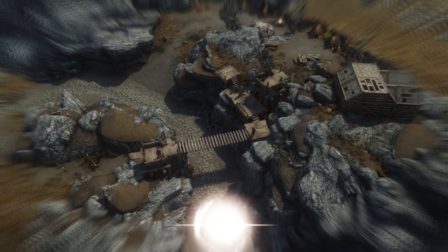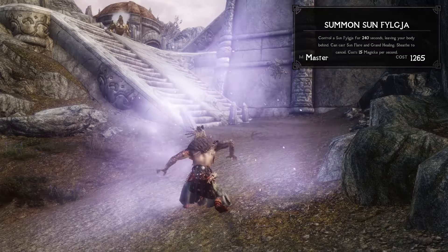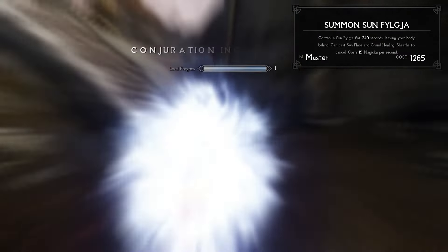In battle, a Shaman can rely on his wind, water, and earth totems to deal various forms of healing or damage, depending on the situation. Or perhaps he avoids direct combat altogether by binding his spirit to his wind or sun Filgus. These controllable summons leave your body behind and cast two spells each, but they require a constant stream of Magicka and can't stray too far from its source. If things do get up close and personal, a Shaman can rely on his enhanced power attacks to deal extra damage and apply effects to his enemies. Or instead, he can unleash a powerful Spirit Swarm. This will drain both the Magicka and stamina of its target, and once those are depleted, it will unleash their life force.